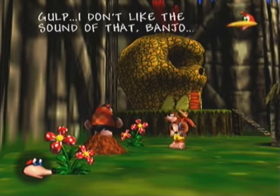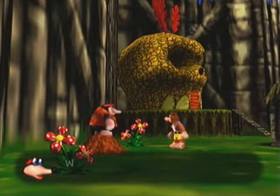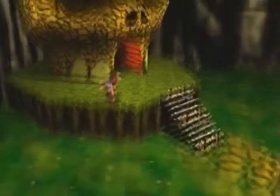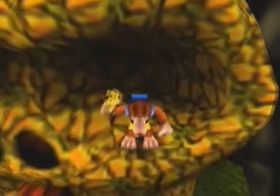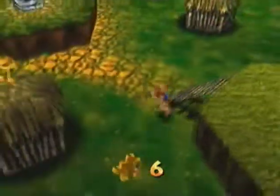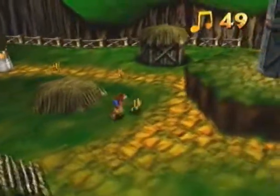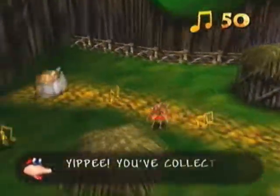I decided to speed up this dialogue. I think most of us can read fast enough to keep up. If not, just let me know and I'll go back to doing it. And there's another easy jiggy in Mumbo's giant skull. Don't ask me what animal or creature it came from - I'm glad we don't meet any of them in this game, because I wouldn't know what to do if I saw something that big coming after me.